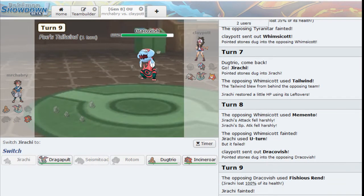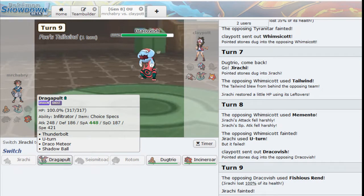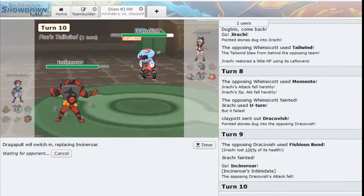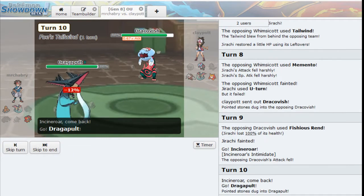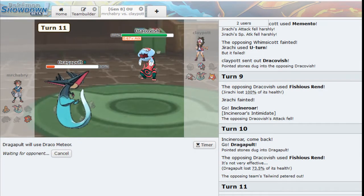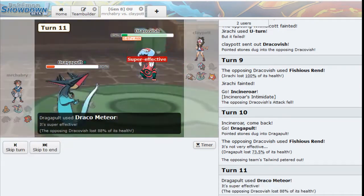We'll take a nasty Fishious Rend. I'll Intimidate and go Dragapult expecting another Fishious Rend. And the Tailwind is gone. We click Draco Meteor here - drop our Draco onto this Dracovish. Now the good thing is my opponent is slowly losing their faster Pokemon. I'm kind of worried that the Darmanitan might actually be Scarfed - but in that case I don't know if we can win this one. And we take out Dracovish. Nice.